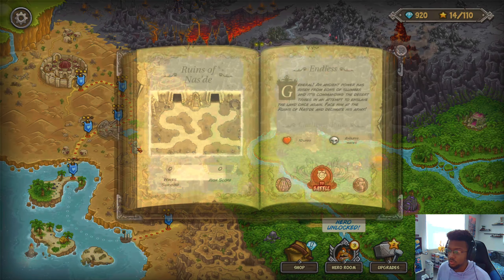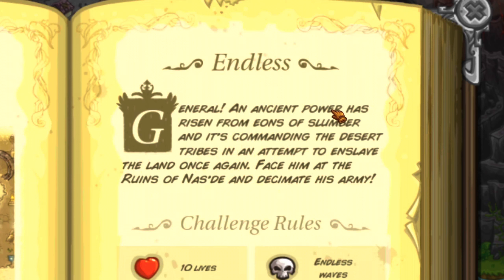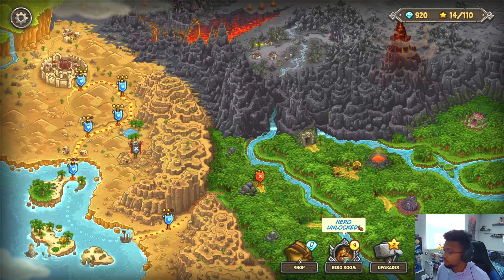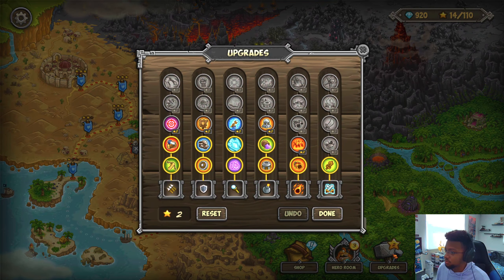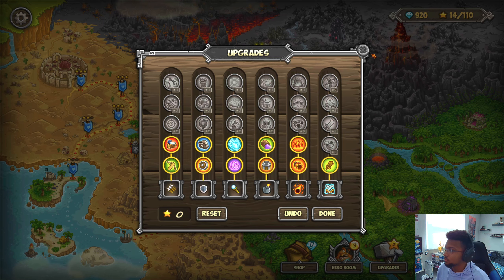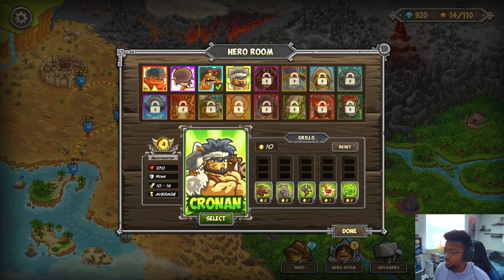This level was not easy. I don't know how I won that, but I did with two stars to boot, even though it was very panic-inducing. A new challenge: face endless enemies and compete for the best score in endless mode. Ruins of Nazdae - an ancient power has risen from eons of slumber commanding the desert tribes. I will not be doing that. I unlocked a hero but I'll worry about that later.